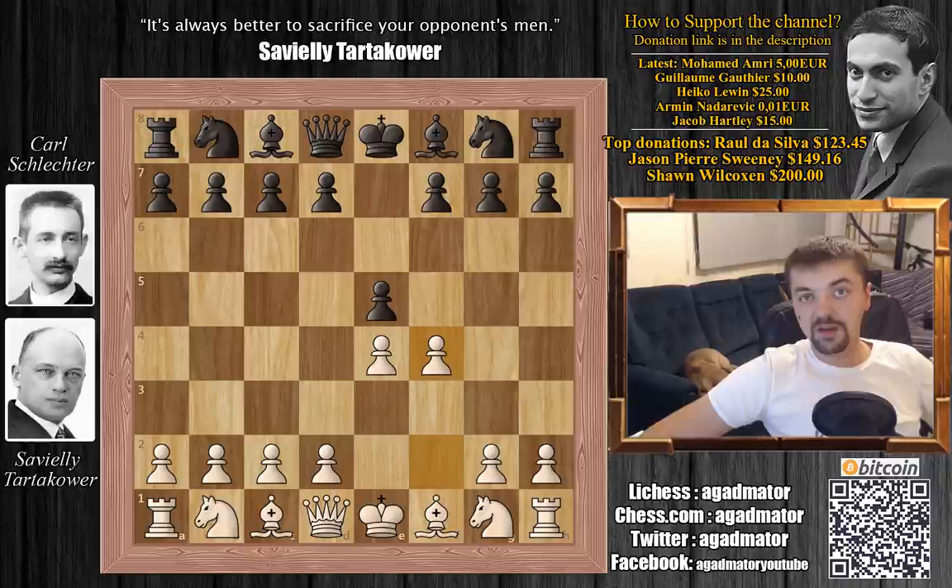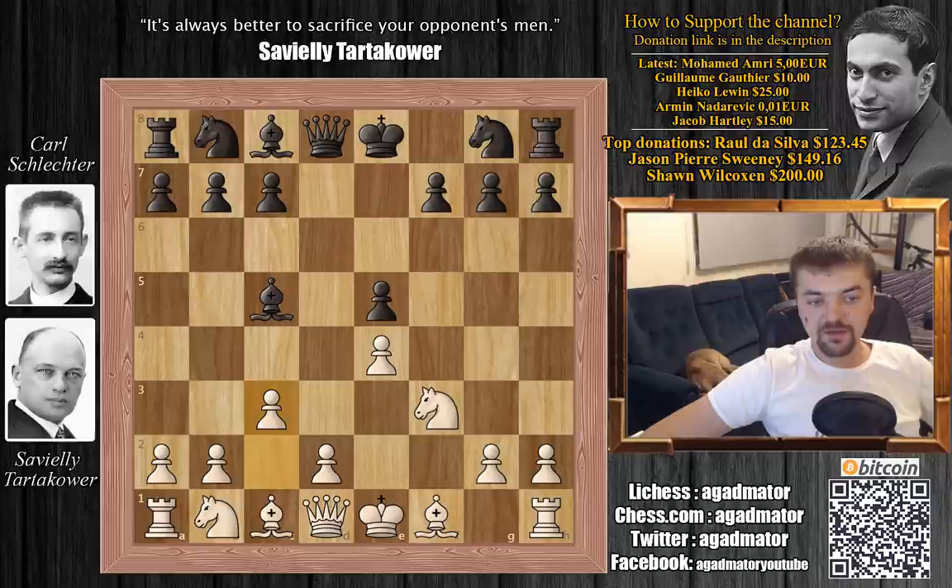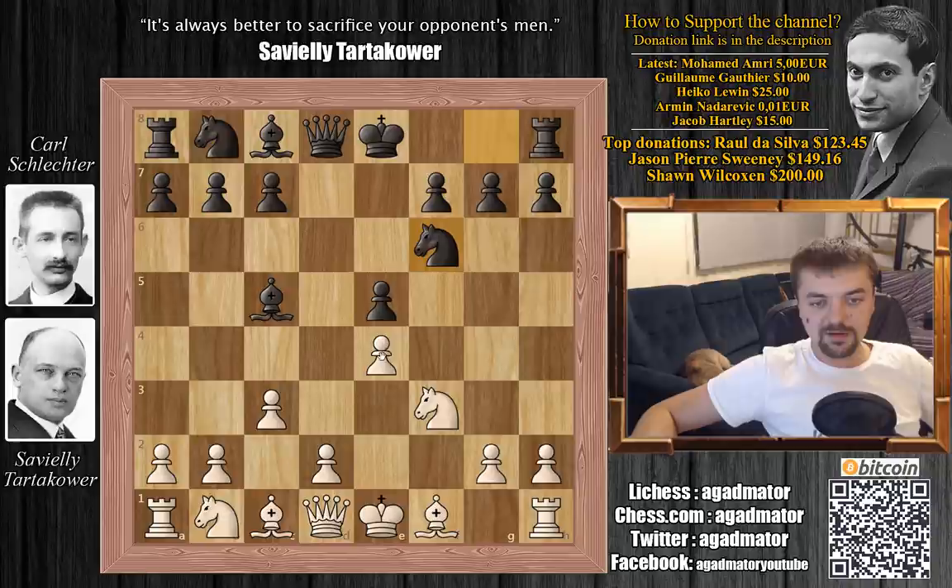Schlechter declines the gambit with bishop to c5. Then knight to f3, d6, f captures on e5, d captures on e5, c3 preparing d4, and knight to f6 by Schlechter. Lasker says that sacrificing the e5 pawn is pretty much justified, as the knight won't really be doing anything on e5. Of course, the engine disagrees.